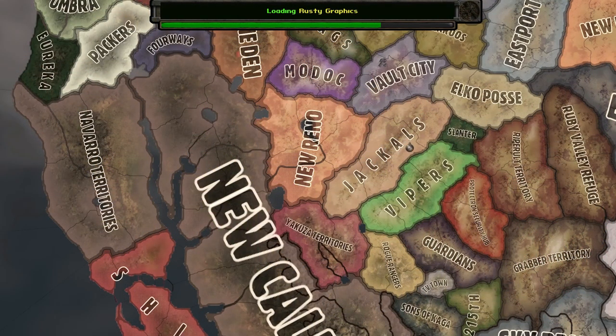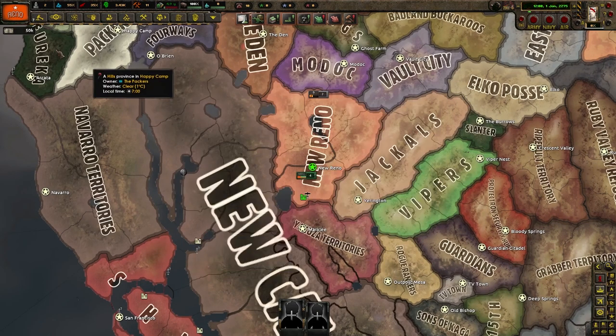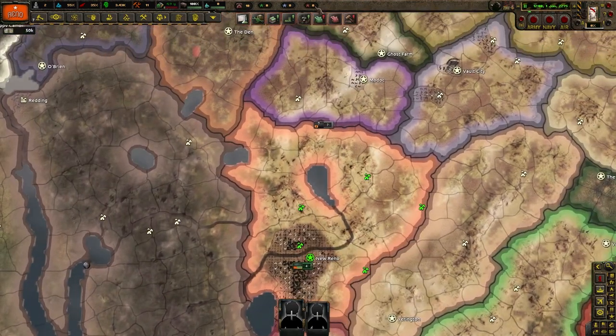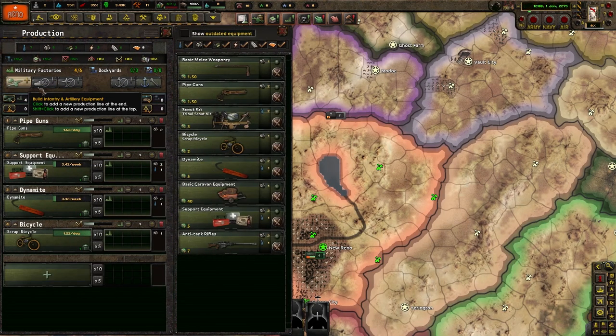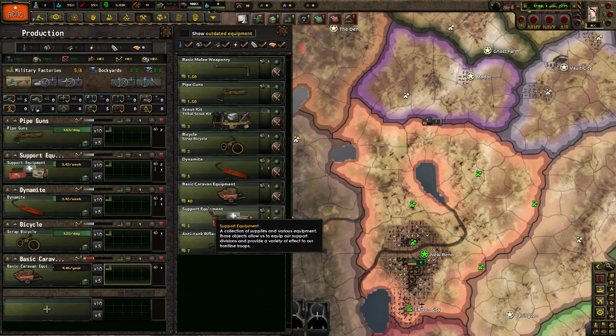I'm pretty sure the intro explained it, but in case it didn't, my voice is shot right now. I was out playing darts with my brother — it was fun. You're going to hear me drinking a lot during this session. Today we're going to do some New Reno and Old World Blues. I haven't played Old World Blues or Hoi4 at all in a long time, so give me a little leeway. We're going to do basic caravan, simple layout, and I'll come back after I get started.